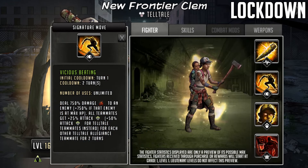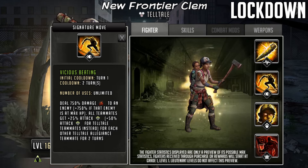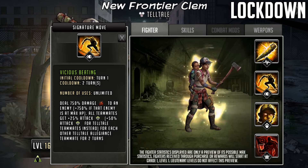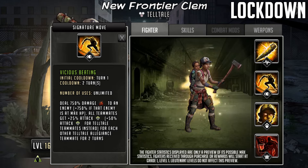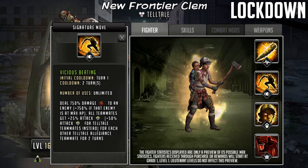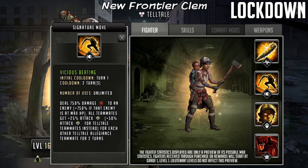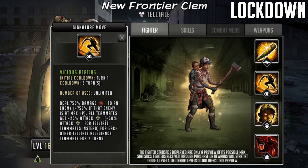Now the next part of Clementine's kit we're going to take a look at is going to be the signature move, and it is called Vicious Beating. It has got an initial cooldown of turn one, cooldown of two turns, number of uses unlimited. It deals 750% damage to an enemy but it gets plus 750% if that enemy is at max HP. All teammates get plus 25% attack, but plus 50% attack for Telltale teammates instead, for each other Telltale Allegiance teammate for two turns.